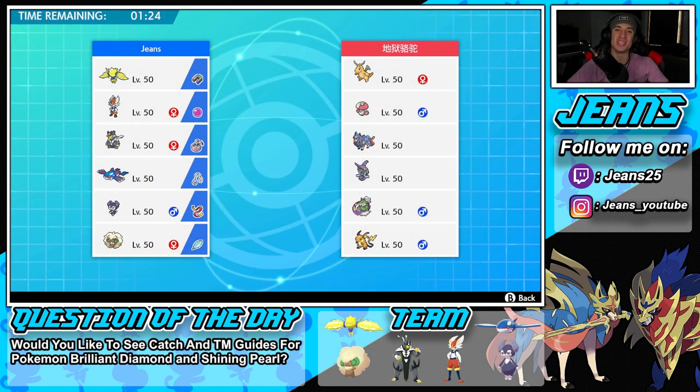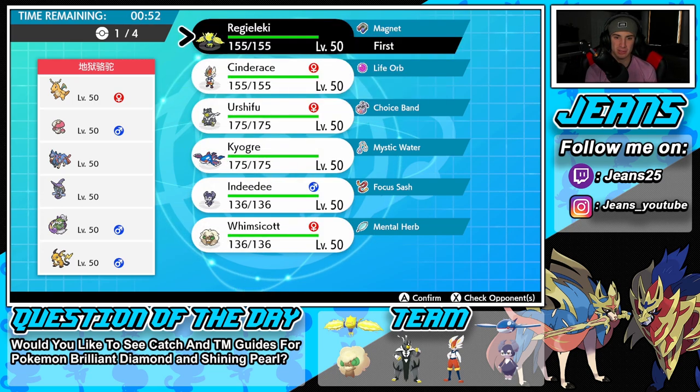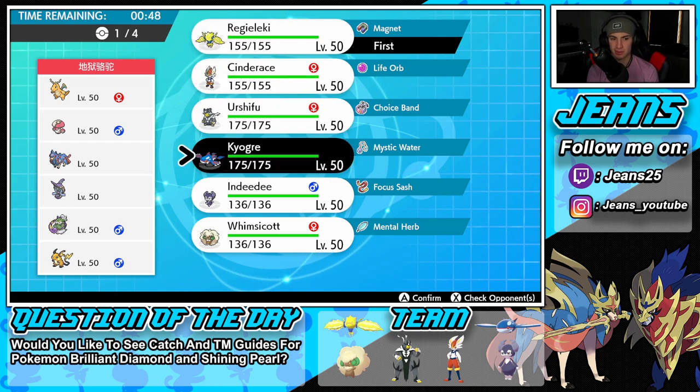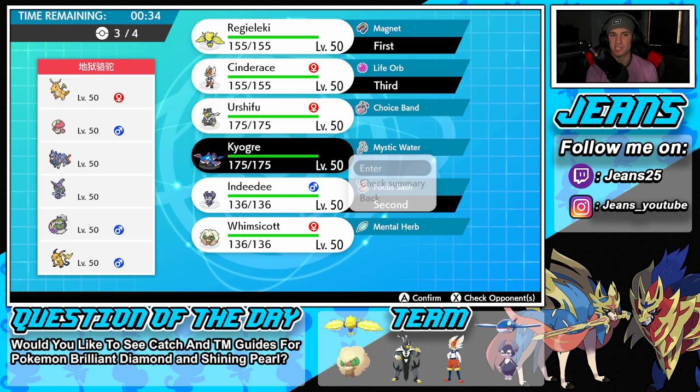What a way to start off today's video with a clean sweep using Regieleki and Cinderace! Complete domination — after I Protected and he went into Grassy Glide and Extreme Speed both into my Protect, I knew it was over. Now hopping into battle two, going up against a Zacian team that features Dragonite, Amoonguss, Tapu Fini, Alolan Raichu, and Zacian. He has a tailwind Pokemon which makes me want to go one direction, but Regieleki can do the work himself. I'm thinking Indeedee lead with Cinderace and Kyogre in the back.